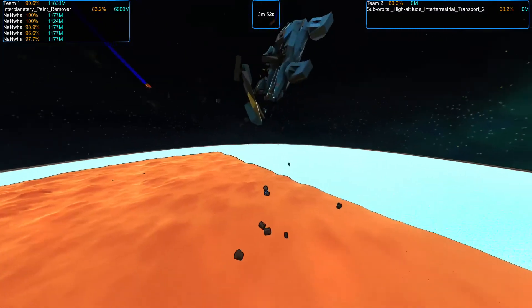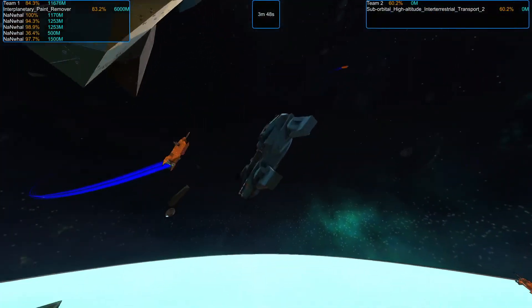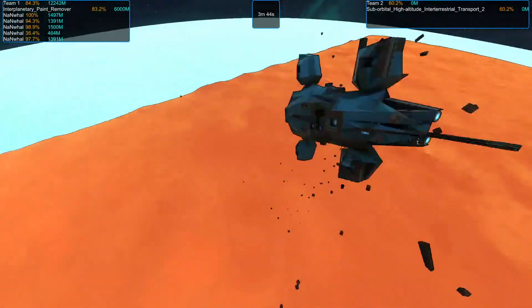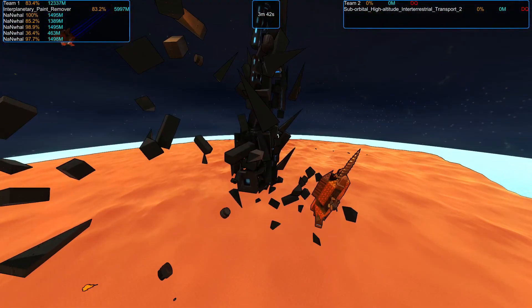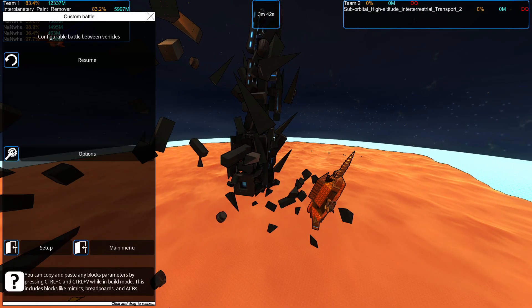Every time they fire, they're knocking off a shower of blocks, and I can see weapon components — that's another gun detonation. And with one final smash from a Nan Whale, that is all three rounds to Tyrannus.